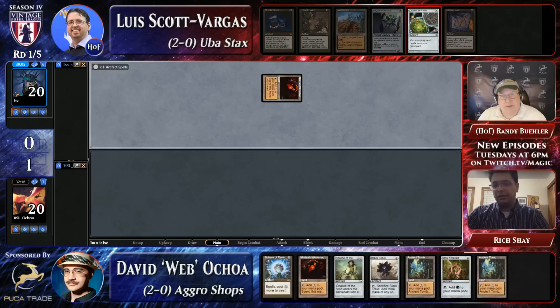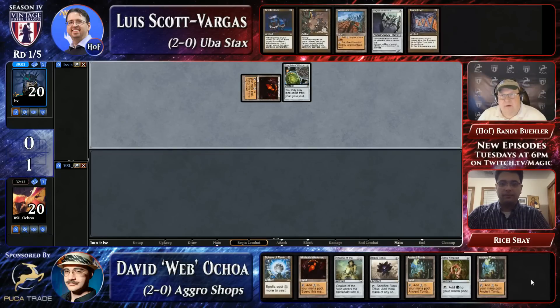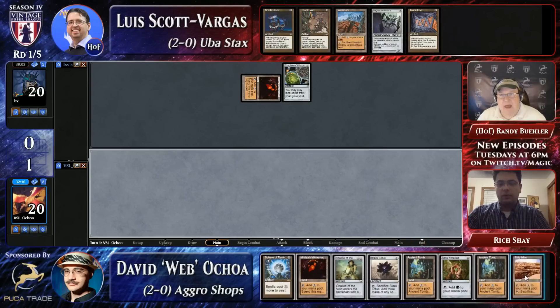It looks like Webb capped. This is an easy Crucible. He's going to slow roll the Revoker - he can go Mana Crypt Revoker, but he doesn't want to name blind. He wants to see what Webb's going to play - Mox Emerald, Black Lotus - he wants to see what Webb's going to play. So this is pretty awkward for Webb. He just used Strip Mine, and if that Crucible had been something else, Strip Mining the opponent's Workshop is a great play, but thanks to Crucible, that's just not a very exciting play anymore.